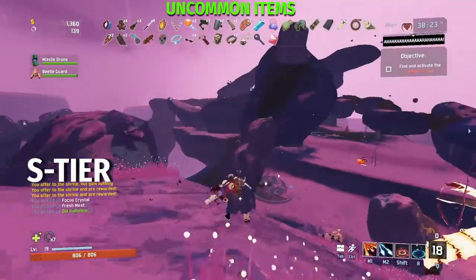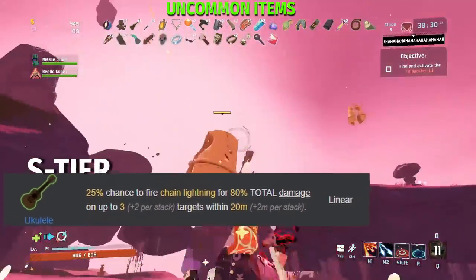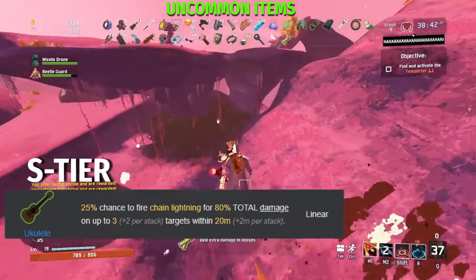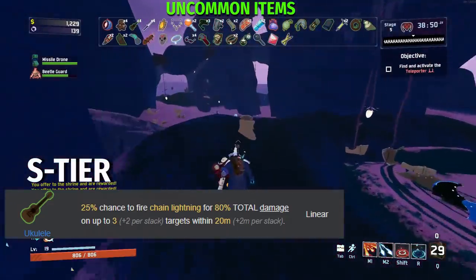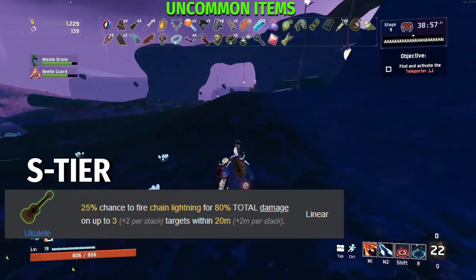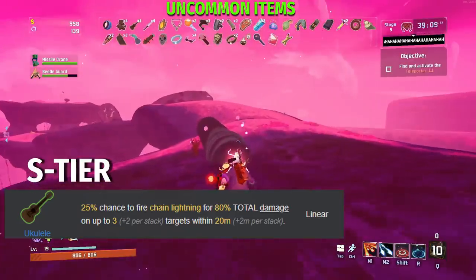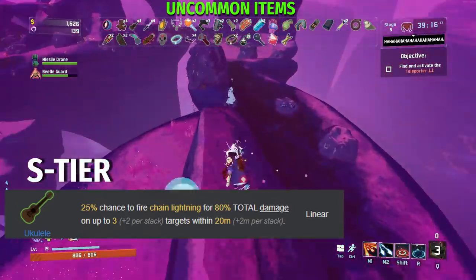And for the final S tier uncommon item, we have the Ukulele. The Ukulele gives you a 25% chance on hit to fire Chain Lightning for 80% total damage on up to 3 plus 2 per stack targets within 20 meters plus 2 meters per stack. The Ukulele is probably the best AoE item in the game and the source of many proc chains. It does total damage — I'm completely in love with that — though it's only 80% so it is reduced effectiveness over time. The Ukulele also has a 0.2 proc coefficient, meaning every tendril of lightning has a 0.2 chance of proccing your items. For those who don't understand proc coefficients: you take the proc coefficient — like the Ukulele's 0.2 — and multiply it by the percent chance of something to occur. So the Ukulele's 0.2 multiplied by the ATG's 10% gives you the chance of Ukulele proccing the ATG. The Ukulele is one of the best items in the game, especially for AoE — if you're a survivor that lacks AoE, stack as many as possible.